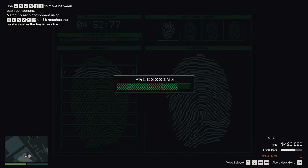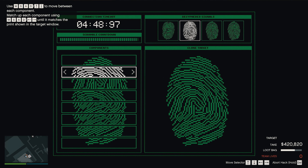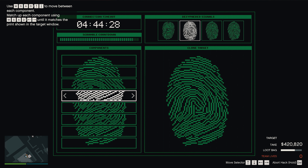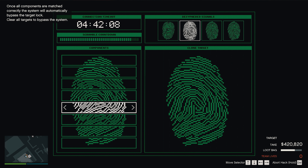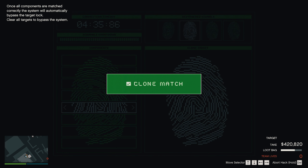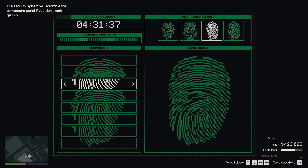Okay, the fingerprint scanner. Time to break out the tool we borrowed from the head of cyber security. Remember, it picks up fragments of previous scans. You just have to cycle through them to match the target print. There will be many locked doors in Mr. Rubio's house. Worth looking for keys, I think.